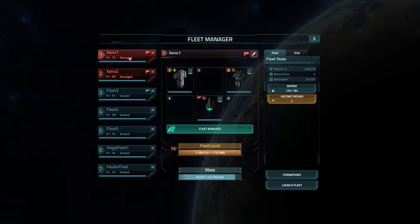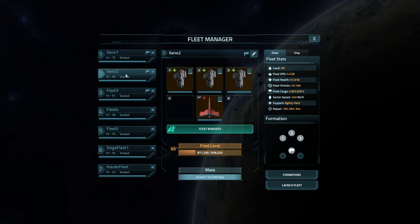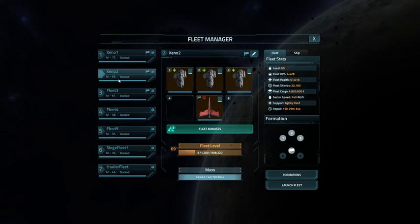I'm going to go ahead and repair these and we'll compare the other statistics. The Axis fleet has 5,198 DPS. The other fleet has 4,428 DPS — so about 20% less DPS in the Xeno fleet. Fleet health is 57,559 versus 51,016, so that's comparable.